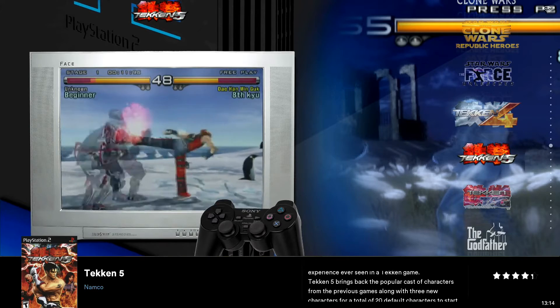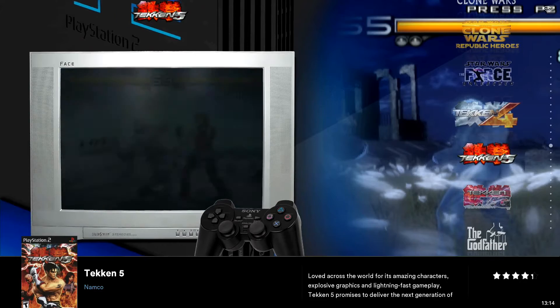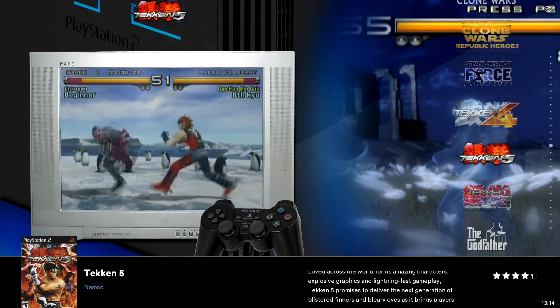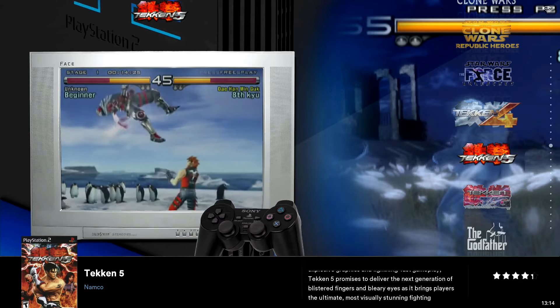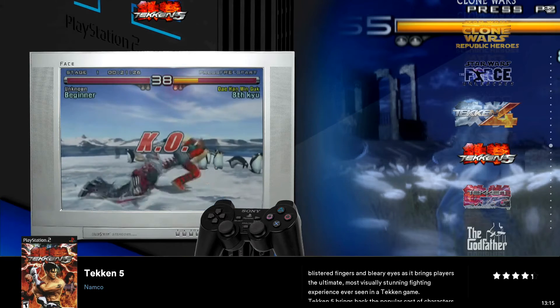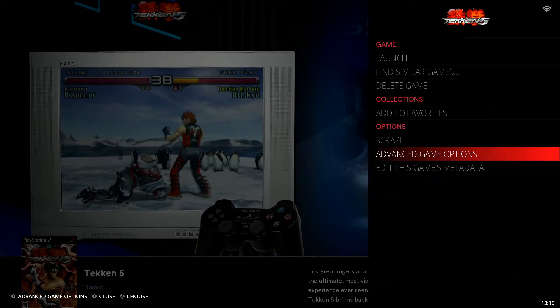What we need to do is go back out to our game collection menu. We're going to highlight the game we want — Tekken 5, because that's the game where we're dealing with these vertical lines. I'm going to select it, but I'm not going to just tap my X button if I'm using a PlayStation controller. If you're using an Xbox-style controller, you'll hit A. You're not going to just tap that button — you're going to hold it down for about a second or two, and once you do, you get these additional options. We're going to drop down to the options category and go to the second option, which says Advanced Game Options.